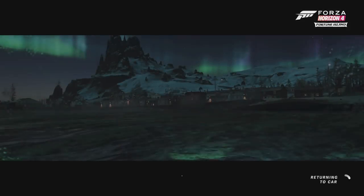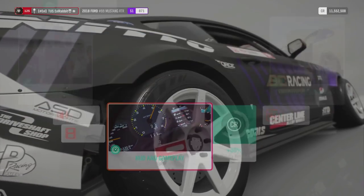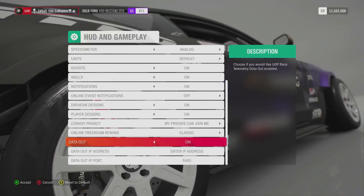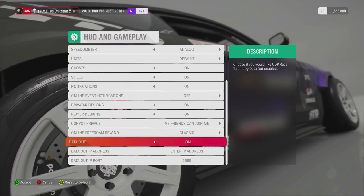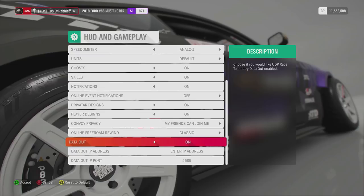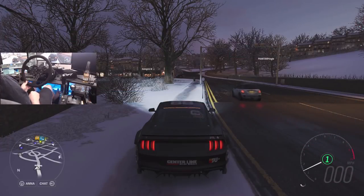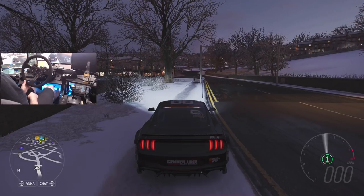Before we get into that, there is something that I'm super excited about. Forza has updated the HUD setting in Horizon — they now have data out in Horizon 4. All you have to do is turn on data out, have the SIM dashboard app, enter your IP address from the device that you're using and your port number. Then you're good to go to have a dash right behind the wheel or off to the side. We have our dashboard set up — just a simple gauge for speed and gear and a shift light for this RTR.